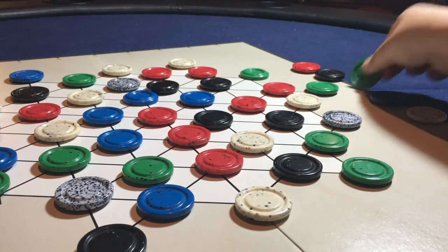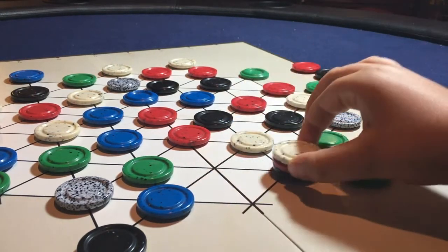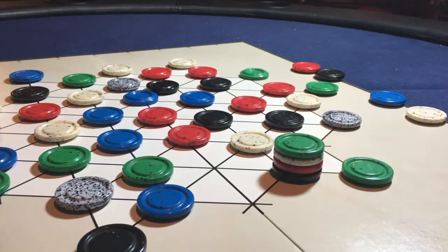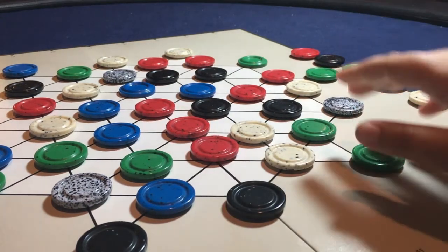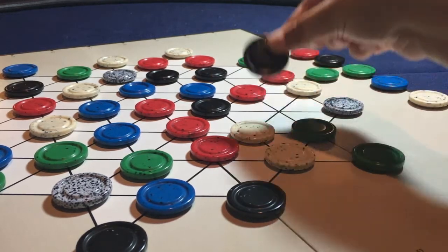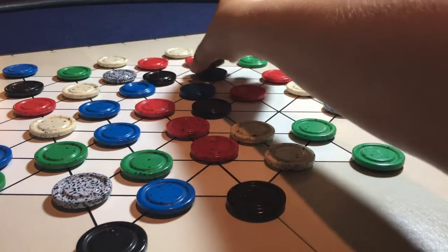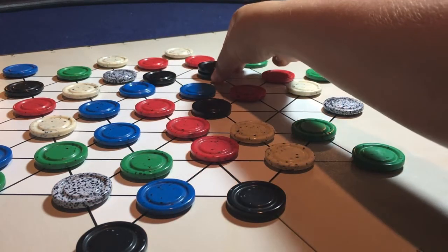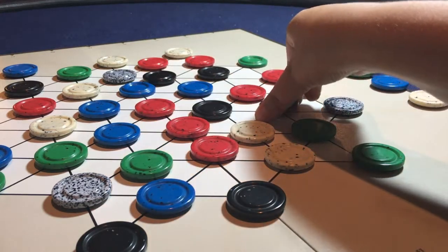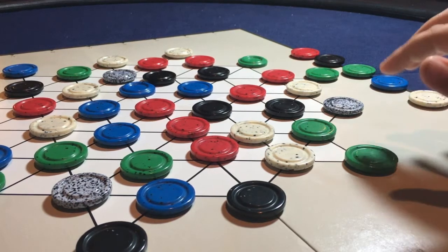Once you've claimed a color — which is green in this example — you can stack onto stacks that are bigger than yours. There is something called a Link, where you can move a color that you've claimed from the side, take that color, and move it along the same color in the line, and then go to a different color to build your stack.